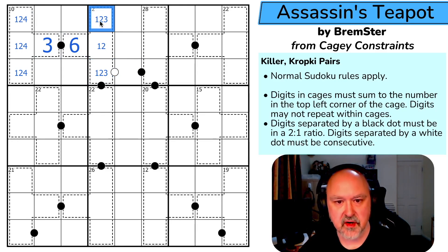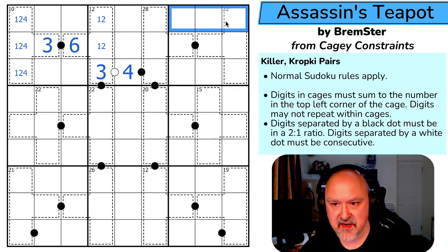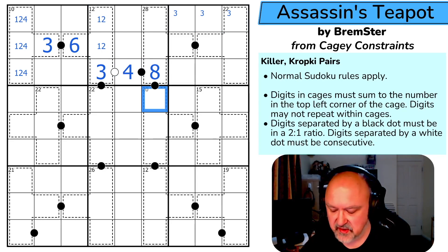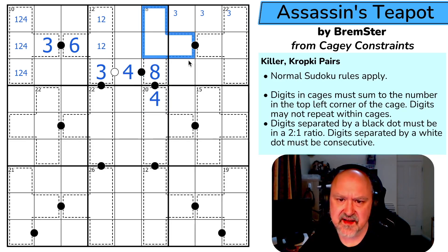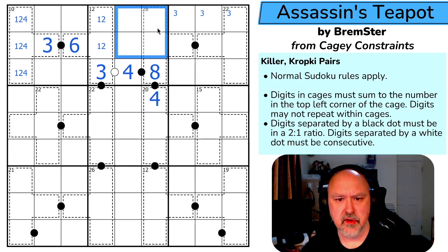This consecutive dot has to be consecutive with 1, 2, or 3, but those aren't available, so the next lowest digit is 4, making this the 3. Four here means this is 2 or 8, and 2 isn't available, so this is 8. Eight is only in ratio with 4 on a black dot. These have to sum to 20, but I can use 1, 2, 3, or 4 — actually these remaining cells are 5, 6, 7, and 9 with a minimum of 19.